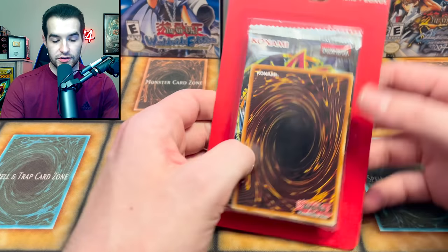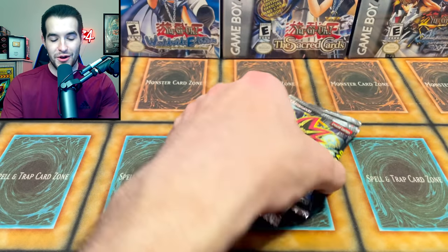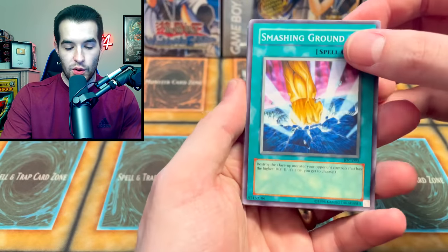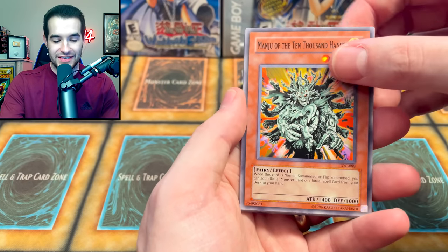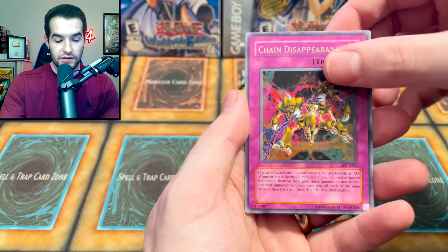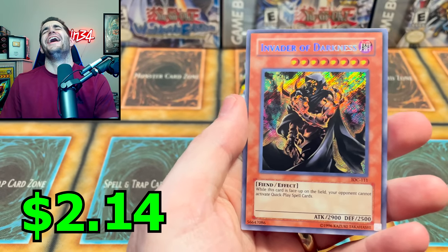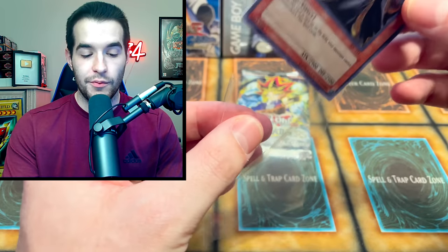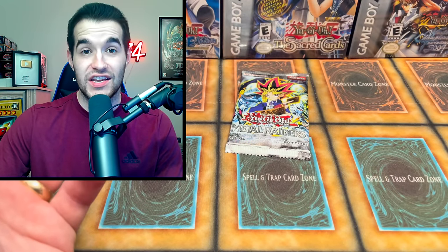Another Tornado Bringer - that's funny. Tornado Bringer - that's such a funny name. The tornadoes will be brought because it'll be so chaotic! We have Smashing Ground, Boganian, Stealth Bird, Manju - we finally pulled one! Manju with Ten Thousand Hands, that's a very nice card. Fiend's Hand Mirror, DNA Transplant, Chaos Greed, Chain Disappearance, and Invader of Darkness.